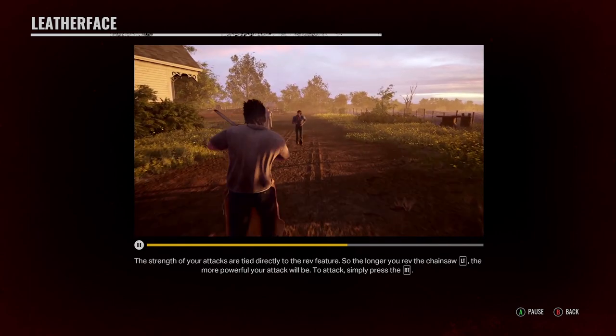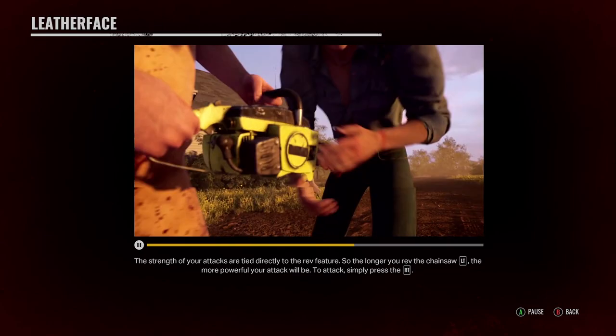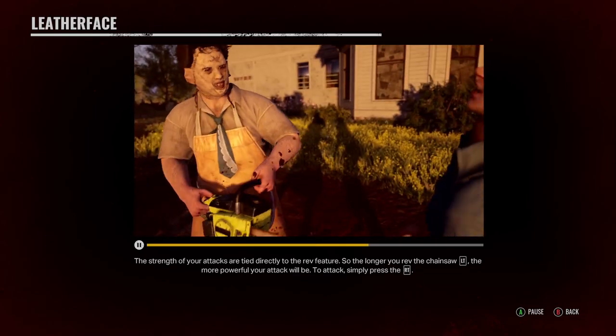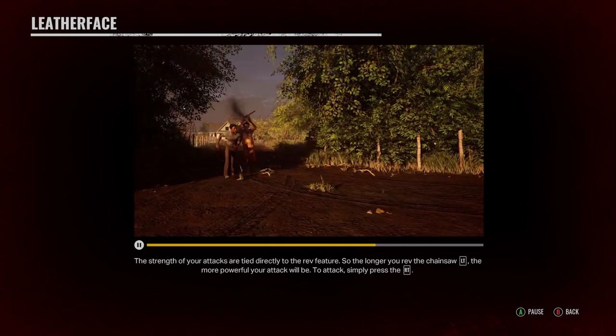The strength of your attacks are tied directly to the rev feature, so the longer you rev the chainsaw with the left trigger, the more powerful your attack will be. To attack, simply press the right trigger.